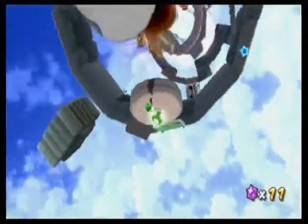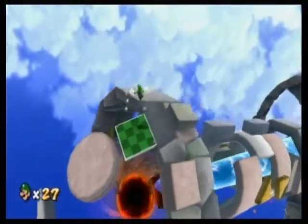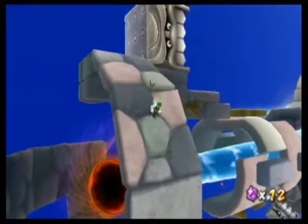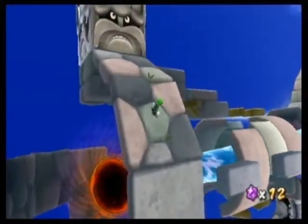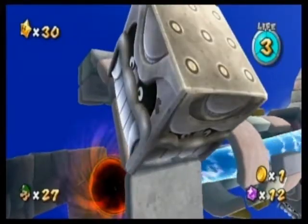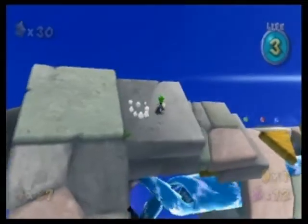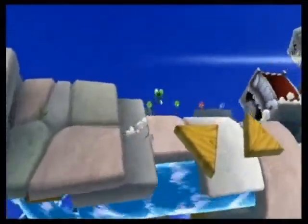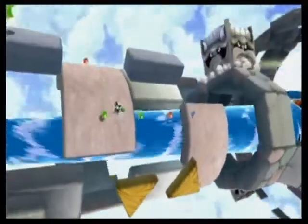Here we're introduced to a new enemy: the Tox Box. You might remember them from Super Mario 64. Crushing damage unless you're inside the box, and don't get too close to the edge when you're on the area that has the safe spot — because if you're on the edge, you'll still get crushed.